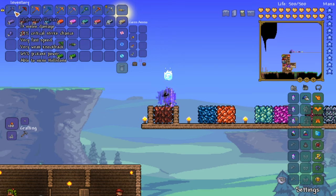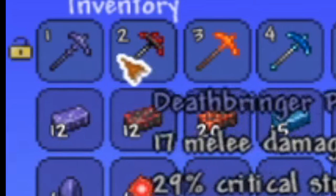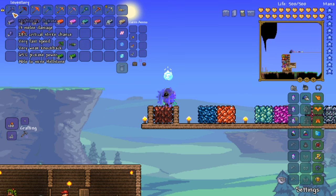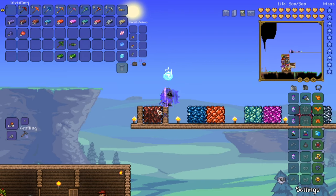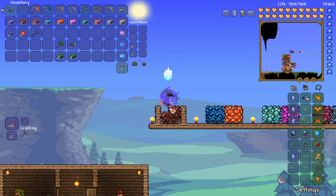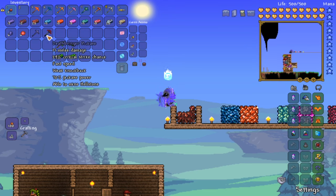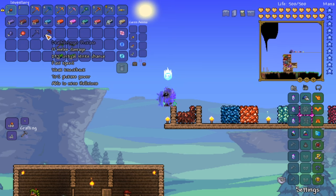To mine hellstone you're going to need either the nightmare pickaxe or the deathbringer pickaxe. The nightmare pickaxe is for corruption worlds and the deathbringer pickaxe is for crimson worlds. On PC you can choose, but on console it's random. They both work the same and you'll use either one to mine hellstone. You also need obsidian for hellstone bars, and your shadow or deathbringer pickaxe can mine obsidian — both have 70 and 65 pickaxe power respectively.